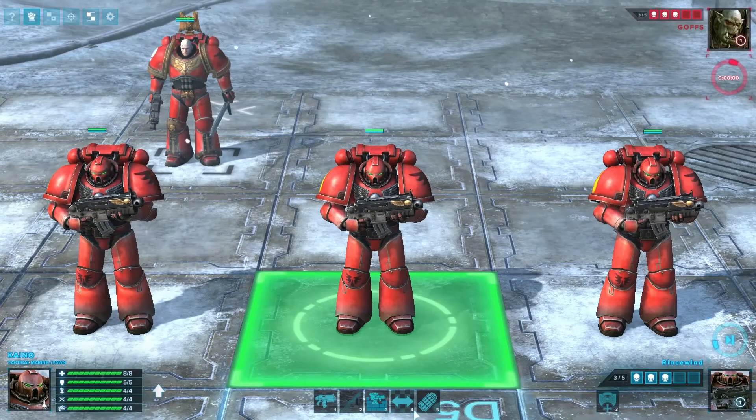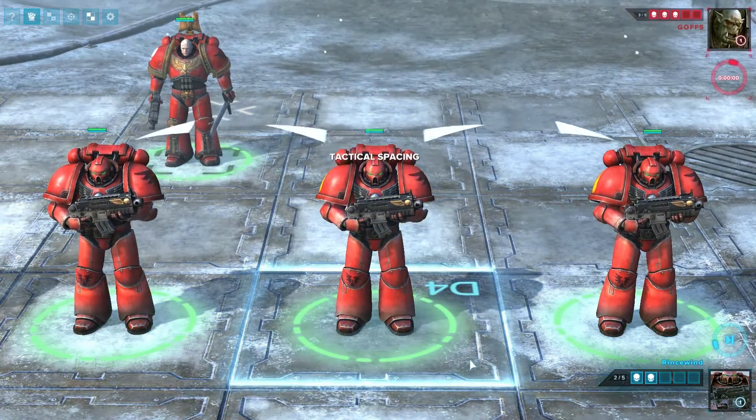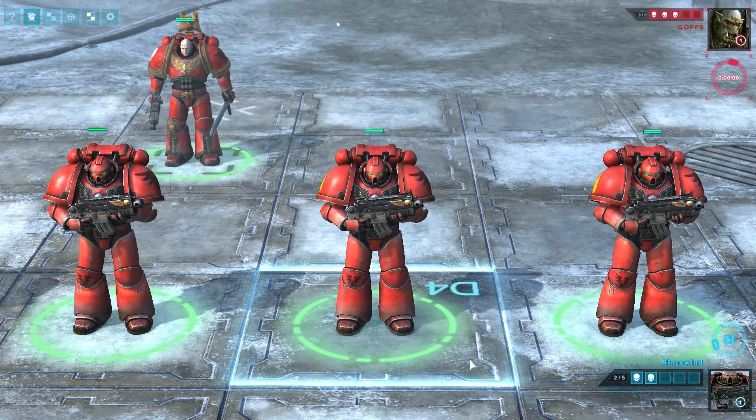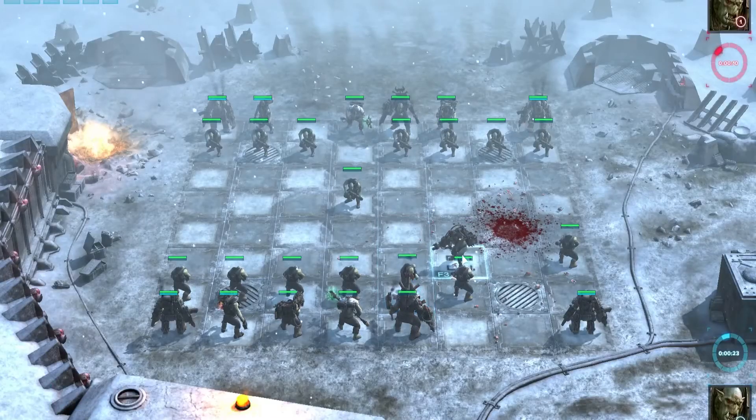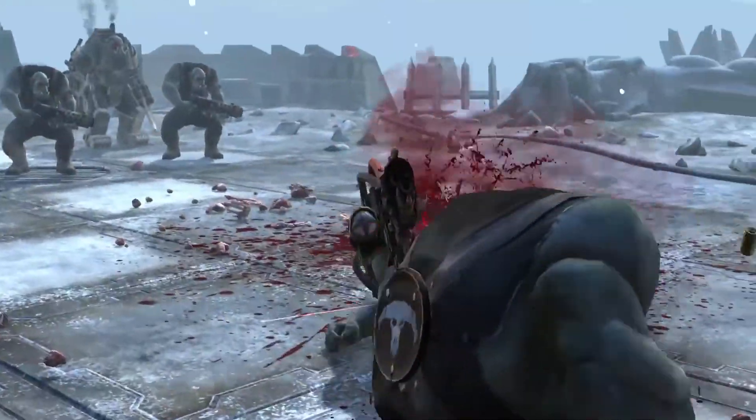New abilities include formations — positional-dependent unit enhancements such as tactical spacing, which boosts the armor of adjacent space marines until they break formation. We hope to have 16 player abilities ready for each faction in the next update, which leaves you with wider tactical options.